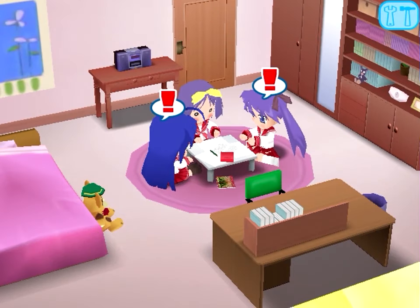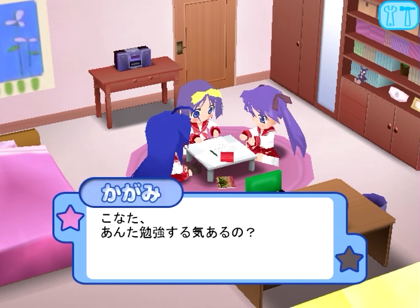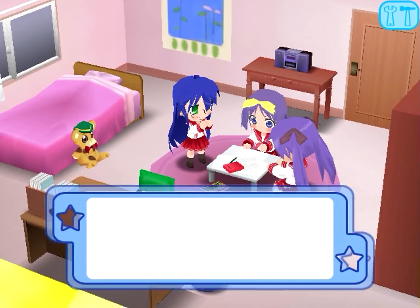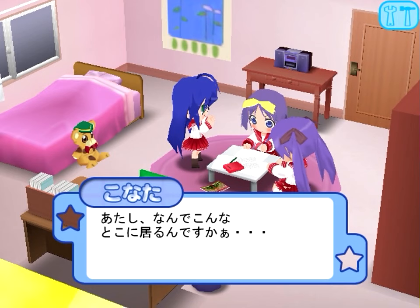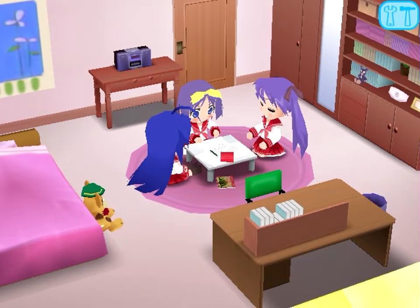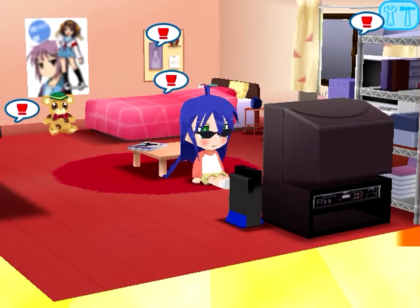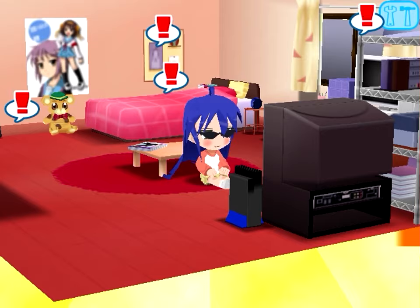As you click through prompts and interactions, sometimes you'll get items you can equip or access mini-games — there's the famous choco cornet. You'll see various settings: Konata's room, the school, the Hiragis' household, a living room, and the long journey to and from the house. Along the way you'll see Konata gaming, watching anime, reading manga, and occasionally gaming some more.